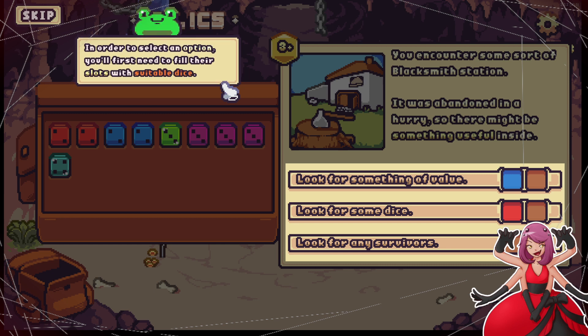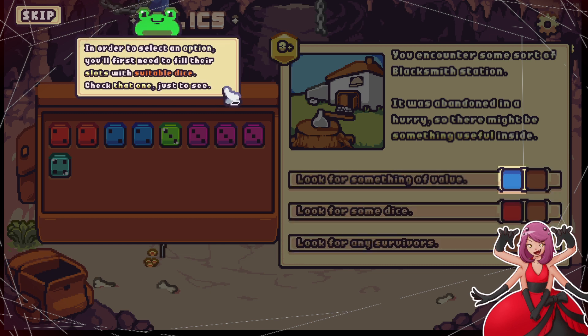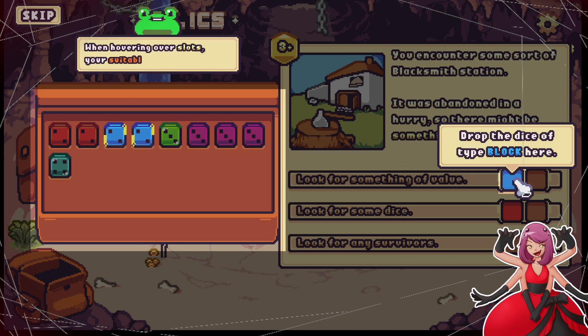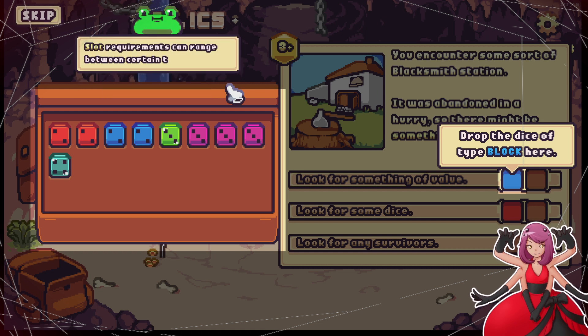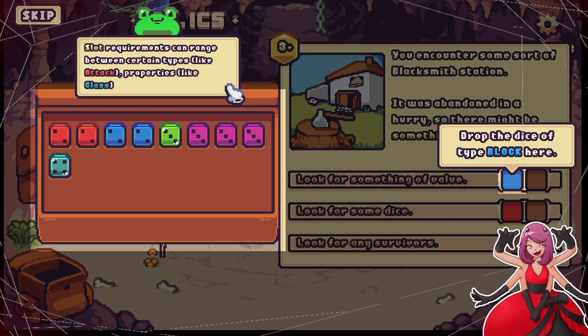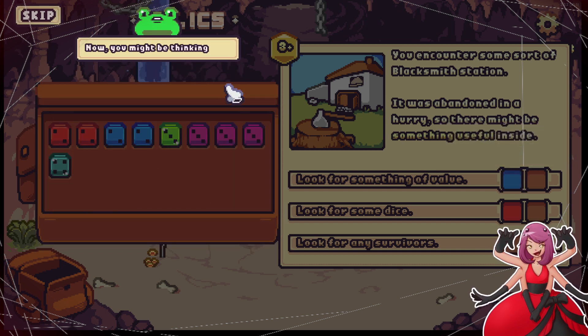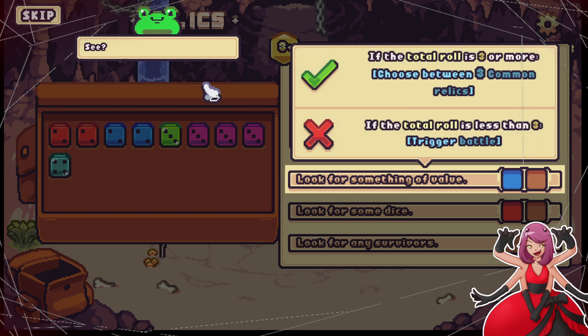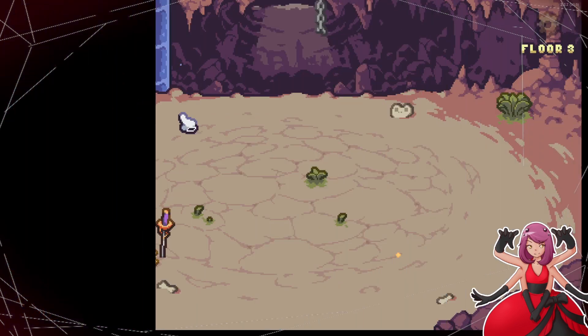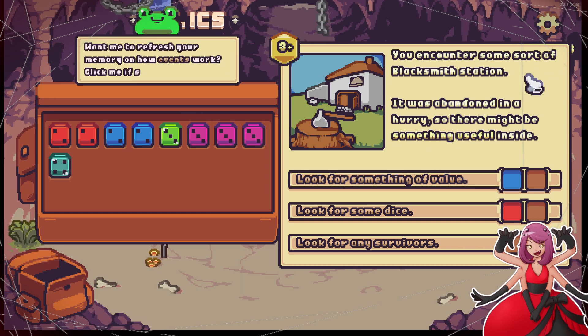Events are encounters where you choose an option and use your dice to proceed. Options are presented here — to select one you need to fill their slots with suitable dice. You need a blue one. Hovering over the slots, your suitable dice would be highlighted — it depends on the slot requirements, like a deck. They can want glass as well. We'll figure it out on our own. We got an achievement!